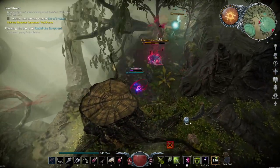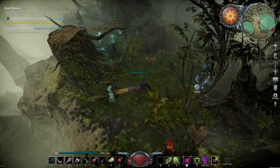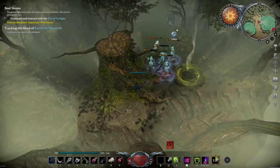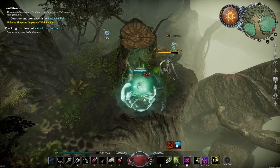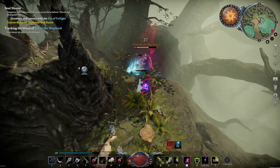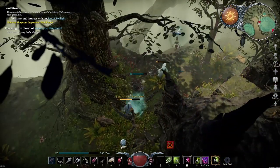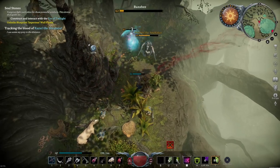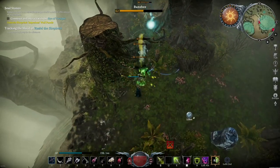Then the boss will spawn those banshees — they are pretty weak, but if you are in their line of sight, they will start to charge up and then charge into you. That's where the tree comes into play; you can kite him around there and let the banshees just run out. Because they don't stay forever — as you can see there are no banshees here anymore and I did not kill all of them. The charge of those banshees is really slow as you can see, so you have enough time to dodge that.